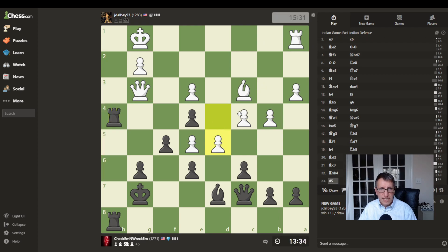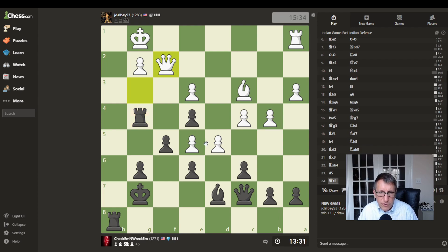His rook is protected, but still we can attack. We can go here attacking his queen. Now I think we can just attack that, and if he takes, we can capture his bishop.